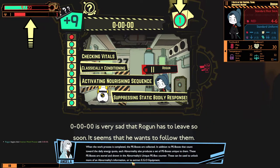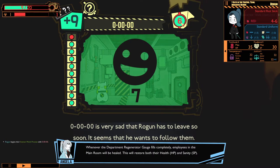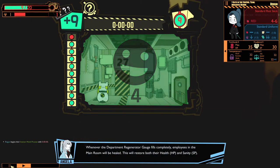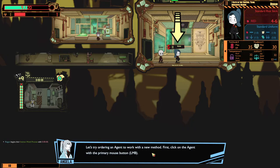When the work process is completed, the PE boxes are collected. In addition to PE boxes that count towards the daily energy quota, each abnormality also produces a set of PE boxes unique to them, stored in the abnormality unique PE box counter. This can be used to unlock more of an abnormality's information or to extract ego equipment. After work has been completed, you can send another agent to work with it after a short cooldown, or let them heal in the main room.